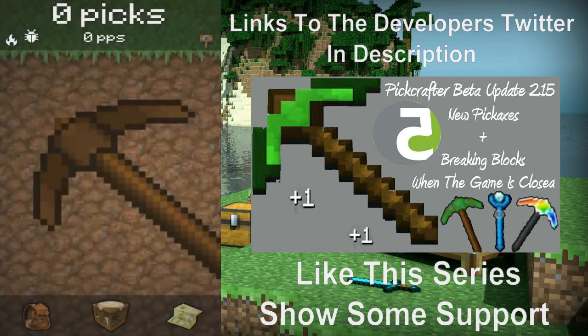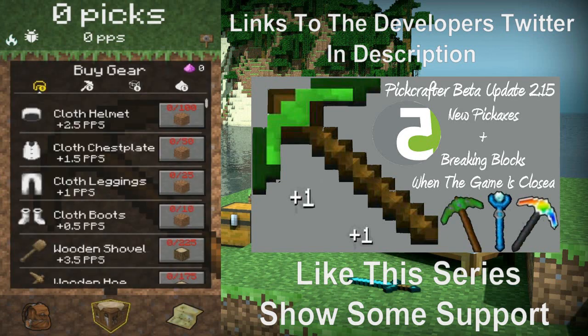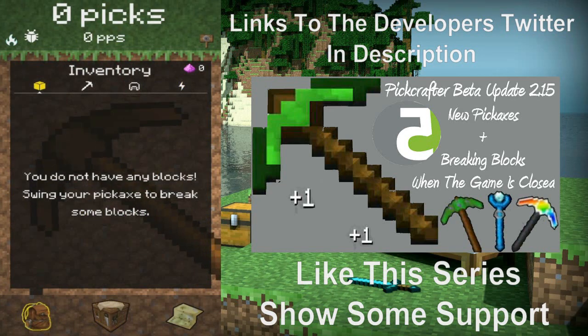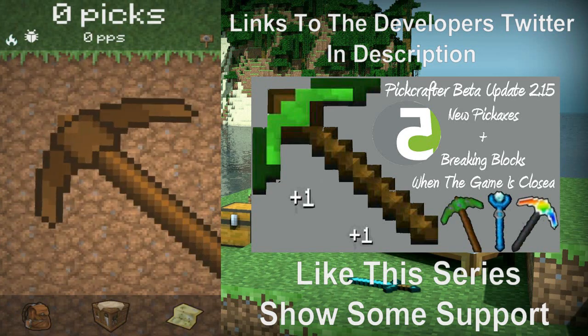So this is the phone version of Piccrafter. I have just reset it as you can see — I have nothing. I got all of this stuff still locked, nothing in here, no places. I haven't prestiged. I fully reset.